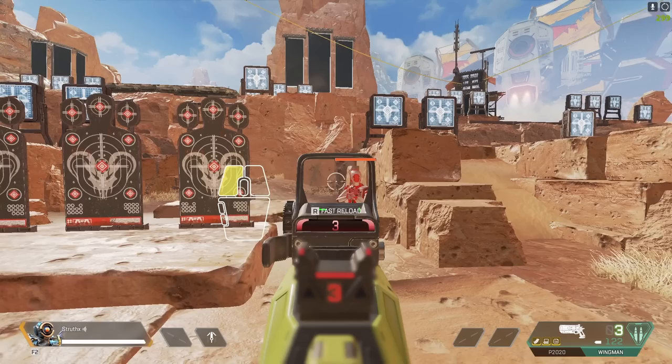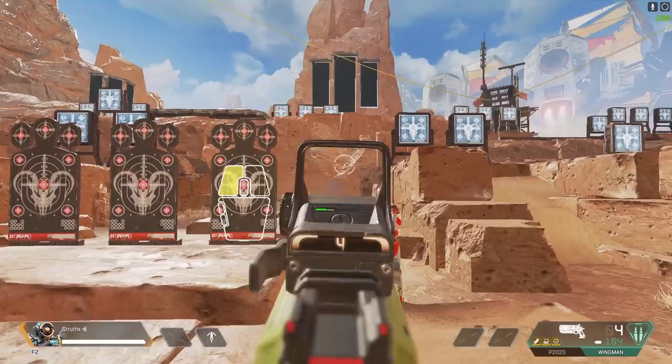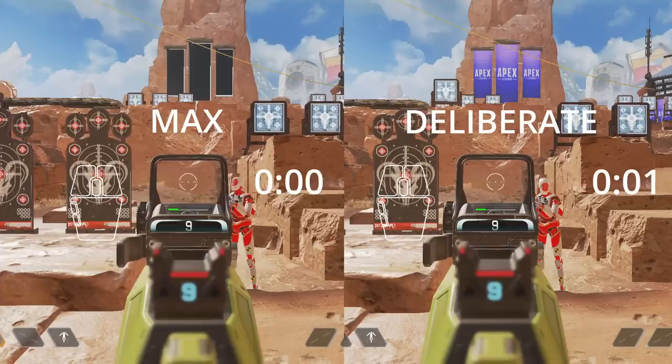In this example you can see we flick to the target, click with the crosshair over the head, but the shot doesn't go off until afterwards. This is an extremely common way of sabotaging your own aim. If you click at a cadence even slightly faster than the weapon's fire rate, your shots won't be going off when you intend them to.